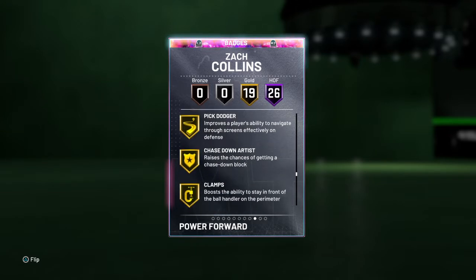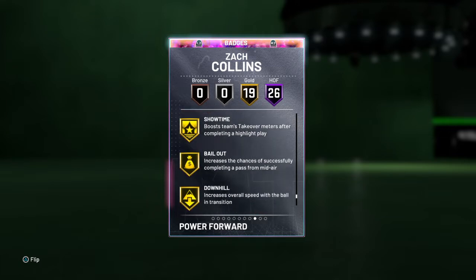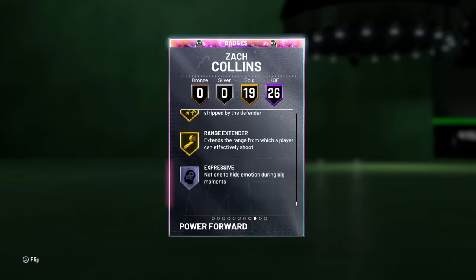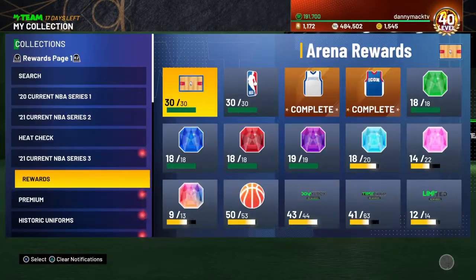19 Gold badges, including break starter, pick dodger, chase down artist, clamps, interceptor, off-ball pest, pogo stick, tireless defender, trapper, fancy footwork, showtime, downhill, unpluckable, range extender, expressive — not wanting to hide the emotions.